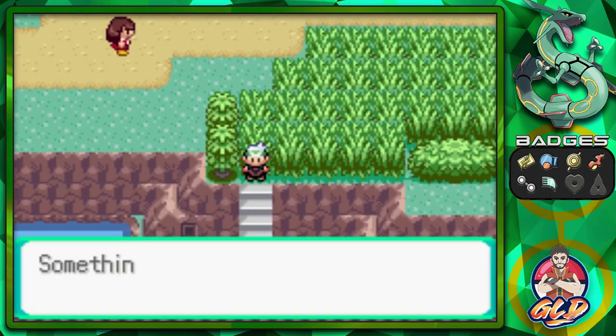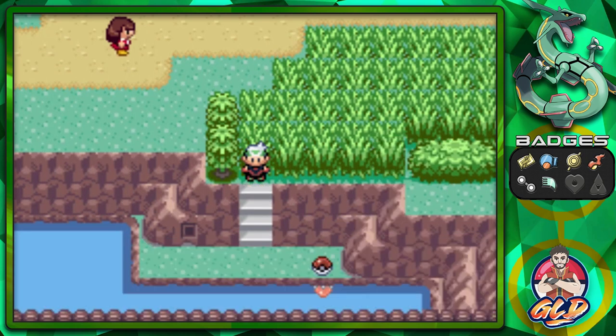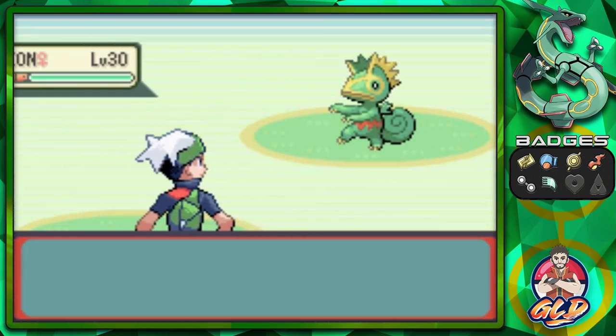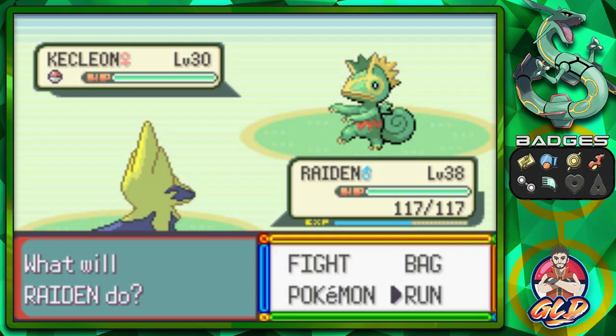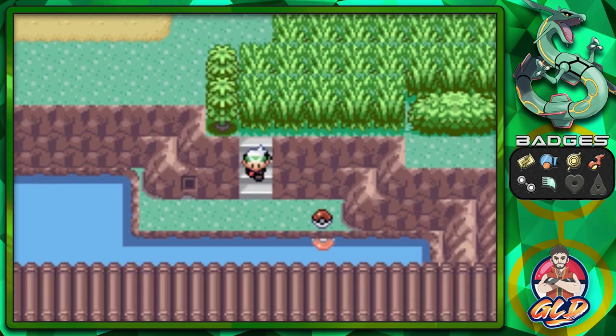We need a Pokeblock case because we want to go into the Safari Zone - that's always a fun place to go to. We're getting attacked by a Pelipper, but no biggie. Let's go ahead and grab this.